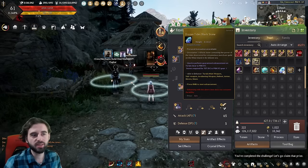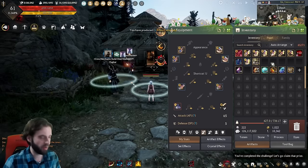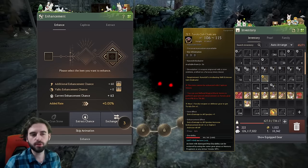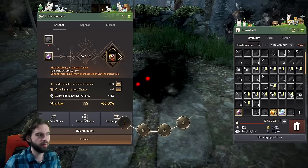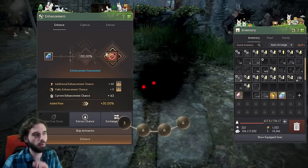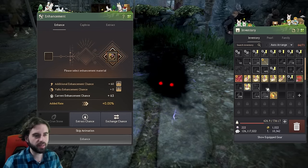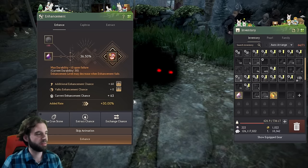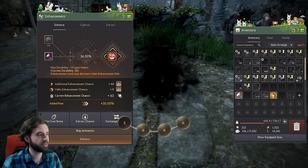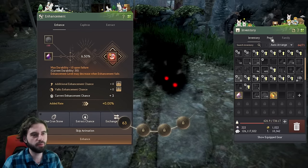We still have the Frozen Tides Blackstone, which is a guaranteed upgrade from TET to PEN for one piece of gear. I'm going to use it on the awakening weapon. Press comma, click the enhancement tab, click the awakening weapon, and select the Frozen Tides Blackstone to get that singular guaranteed PEN upgrade. Also, in your challenges menu, if you've hit level 61, you have an Advice of Valk's +80 you can claim.